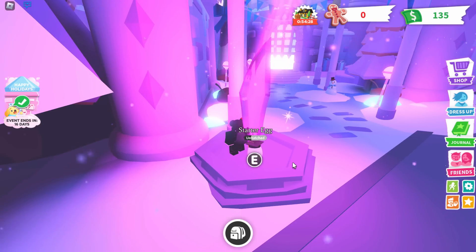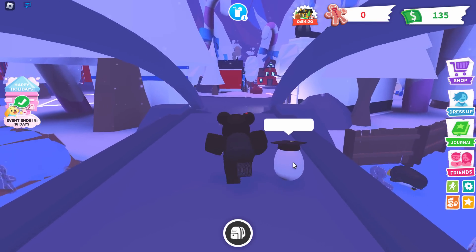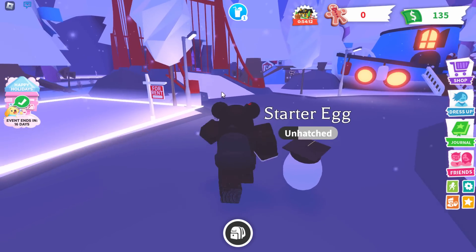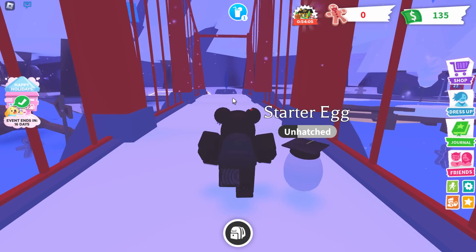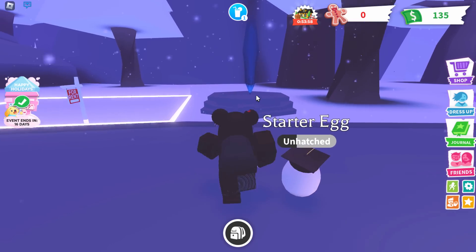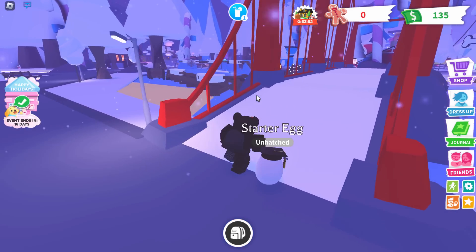Walk into it and it will activate — it will turn on and play a sound effect. That's one out of three. Now go back to the center of the map and head over the other bridges. Near the red bridge is the blue crystal. Walk into it and it will activate.